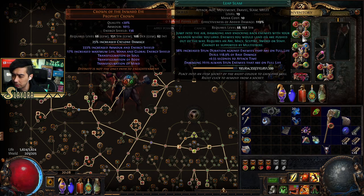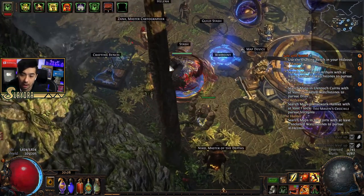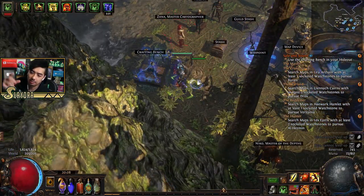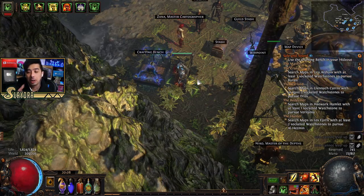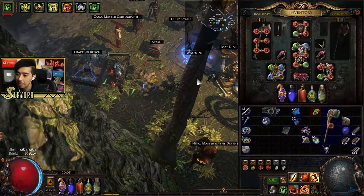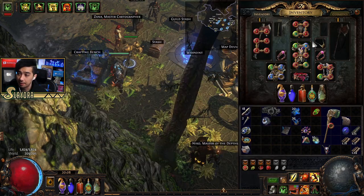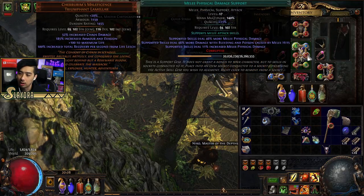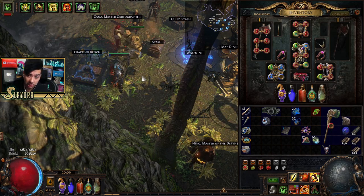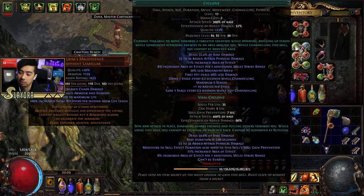I'm running Cyclone as a primary skill. I still want to eventually do Paradoxia, which I showed off in Path of Building in the very first video, but sometimes on the way to the end-game build you'll run other skills. I purchased a bunch of gems that are all 23% quality. In this Ritual league, the mechanic grants huge quality gems and people are selling them relatively cheap.